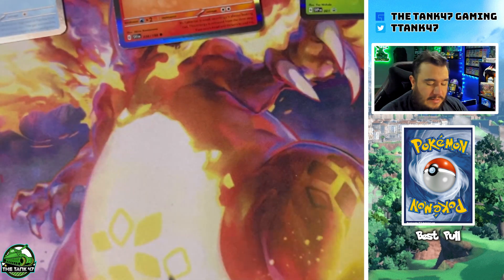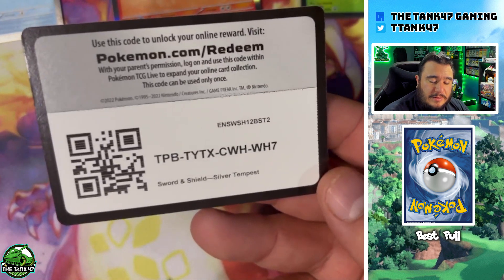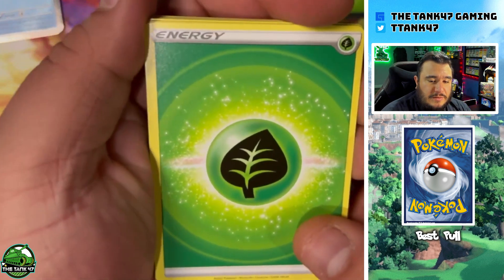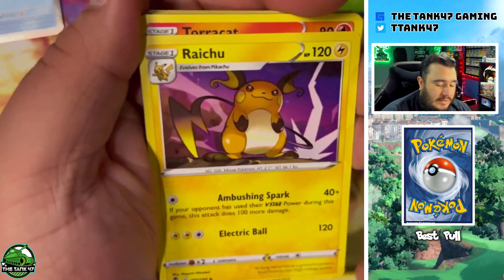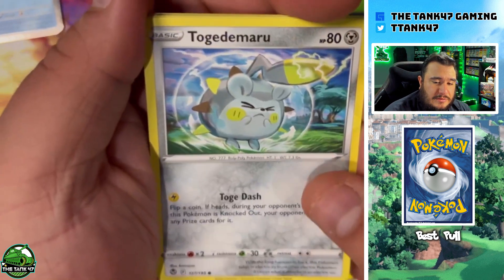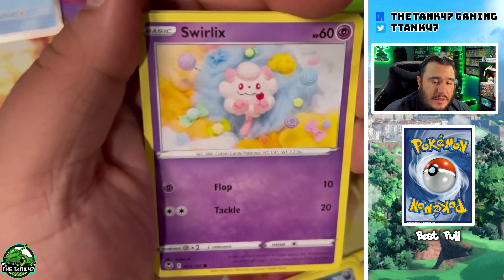We are going to start doing a little bit of a sealed collection. I chose Fuecoco as the one to start that collection off, because that's the guy I went with when I started my Scarlet and Violet playthrough. If you guys are interested in watching a Pokémon soul link of Scarlet and Violet, he is one of my homies there as well, so make sure you check that series out.